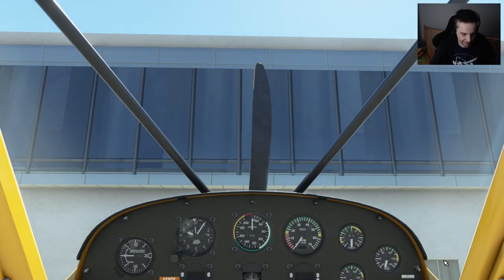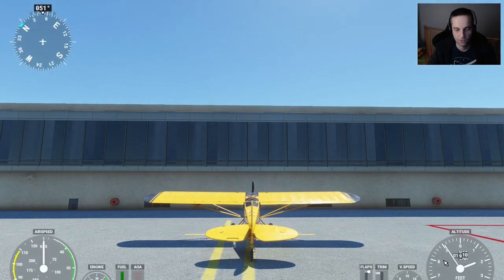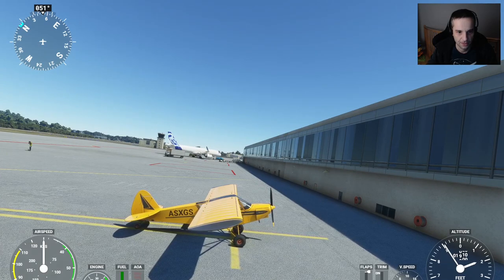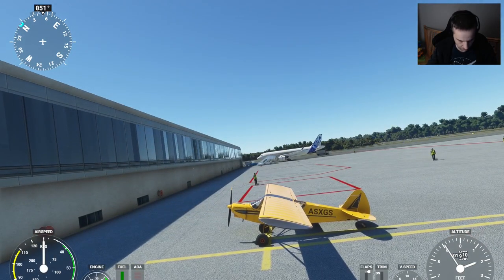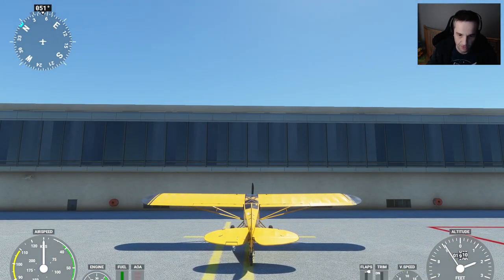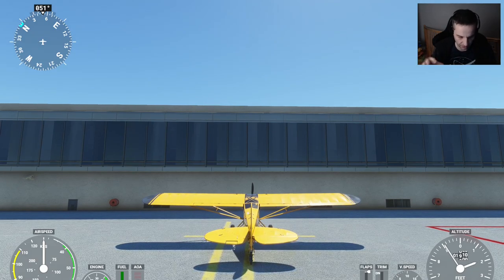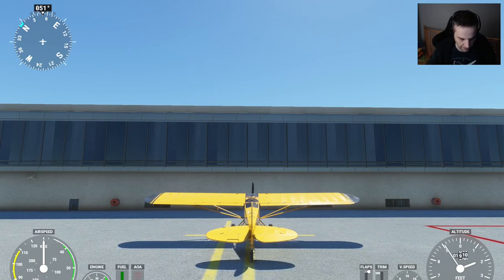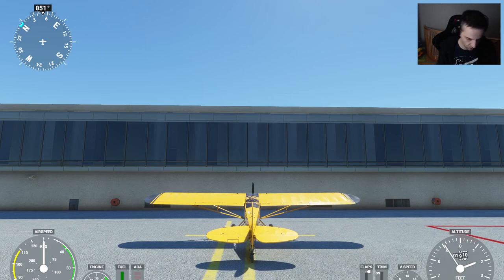Here we are back in the cockpit. Today we're going to look at controlled airport operations, which means there is a tower at the airport — you can see that tower right there — and someone in the tower giving directions. That's the opposite of an uncontrolled airport where there's no tower and you have to handle the radios yourself. We'll look at uncontrolled airports in another flight; today we focus on controlled airport operations.